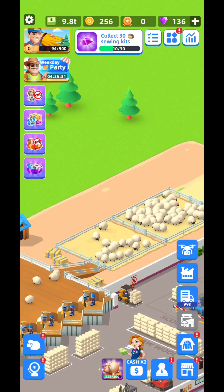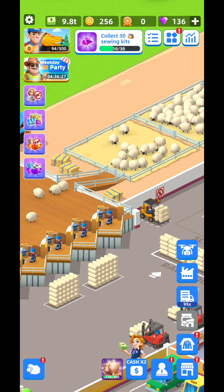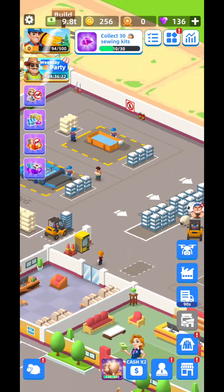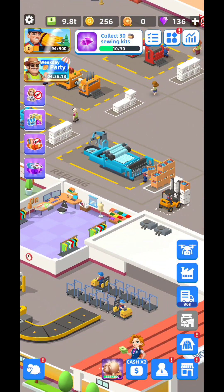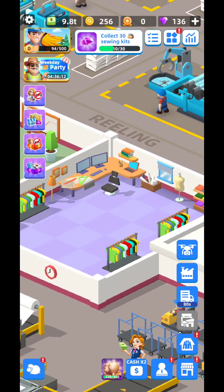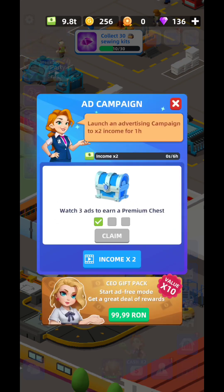The idea is that you're going to have a lot of ships. You're going to be able to get the wool that you definitely need, and afterwards you're going to prepare it. Eventually you're going to be able to complete different kinds of tasks, and by completing those tasks you're going to be able to sell different kinds of clothes, like t-shirts.